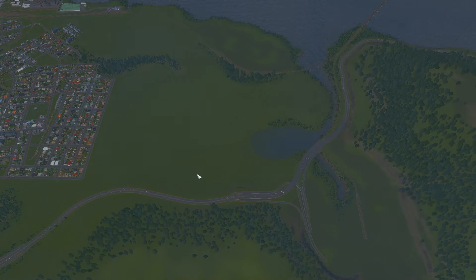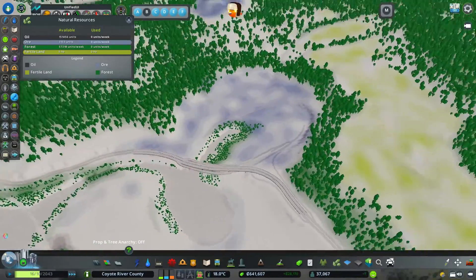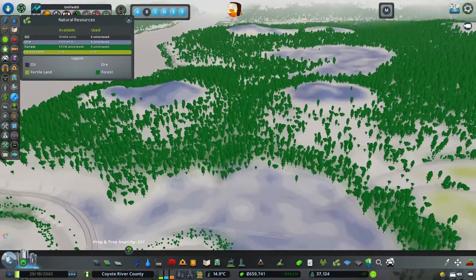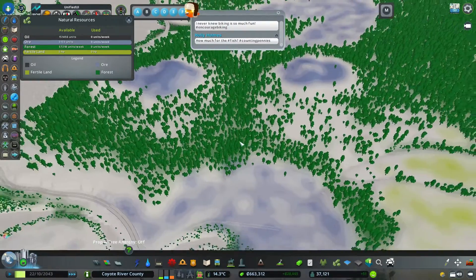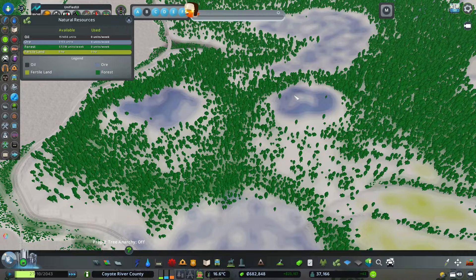Let's jump in and see what we have to work with. We have ore in this area and a lot of farmland here. We also have these areas over here that have ore. What I'm thinking is to make it look like these hills have been dug out — they've carved out ore and everything — so it will be like open mines in these two areas.